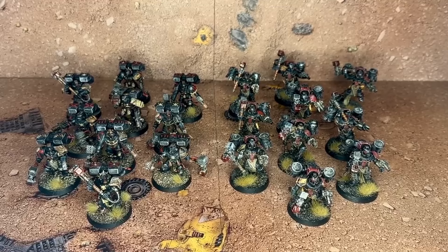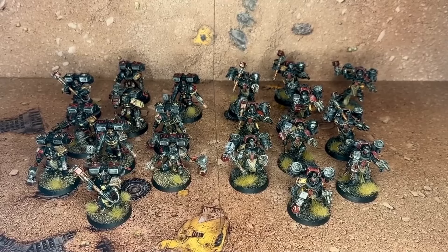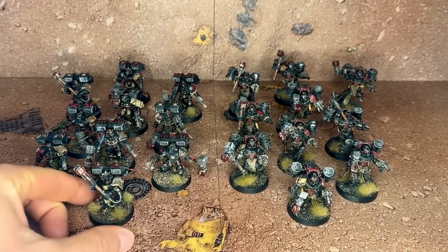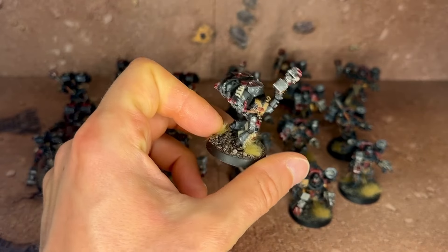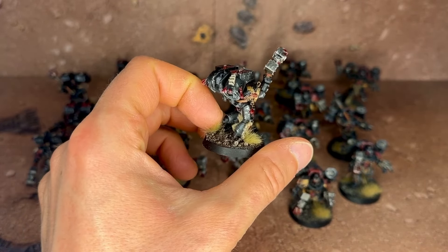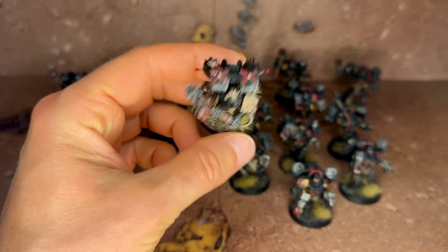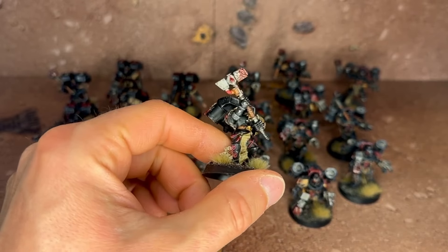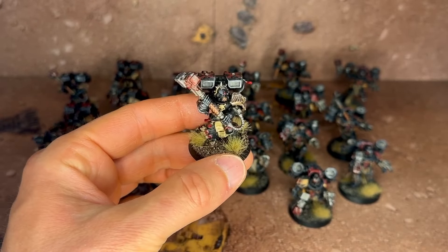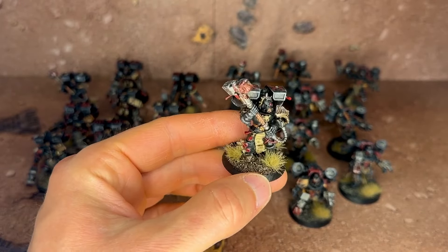Die Horus-Heresy-Modelle standen normalerweise auf Flugbasen - den Knüppel da unterm Hintern habe ich abgeknipst und sie direkt auf die Base geklebt. In ein, zwei Wochen wird das erste Spiel anstehen. Ich habe sehr viel Arbeit reingesteckt, es war super viel Aufwand, die ganzen Dudes zu bemalen. Die haben alle so einen Energiehammer - ich habe die so gemalt, wie sie im Internet aussehen. Ich habe sie sehr used bemalt, Battle Damage draufgetupft, den E-Hammer natürlich in Blut getränkt. Das sind wirkliche Todeskompanisten von den Blood Angels.